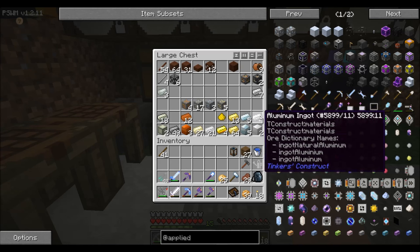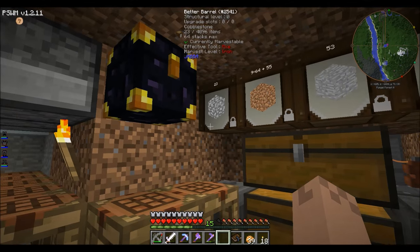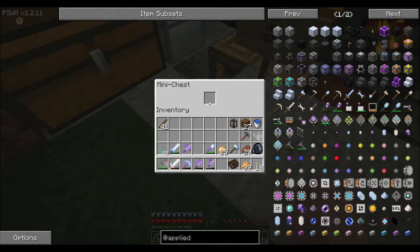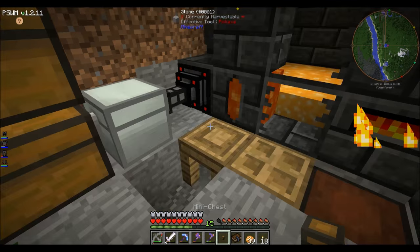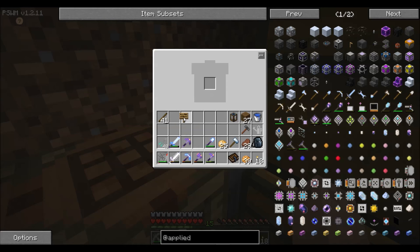I've got seven iron ingots left in this chest after all that stuff before — I was nearly running out of iron. He was here and left me something in this chest which I've already gone ahead and removed and put into use. I'll go over that in a minute.